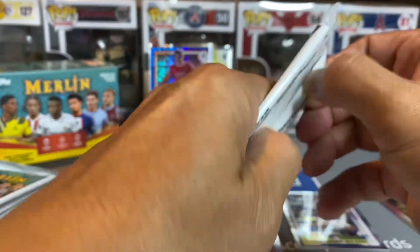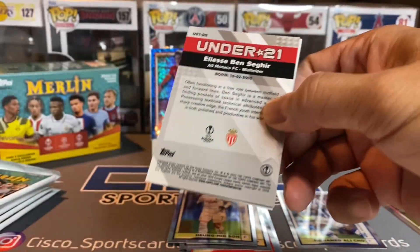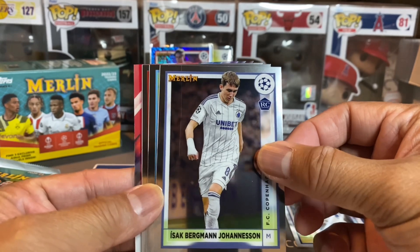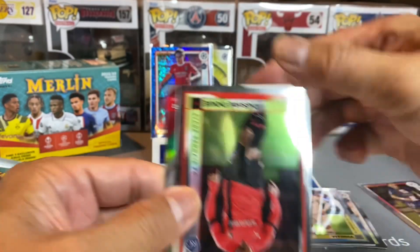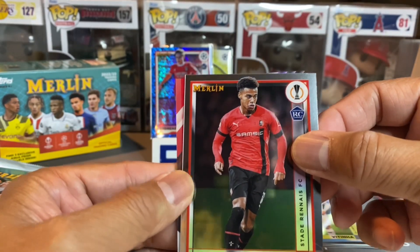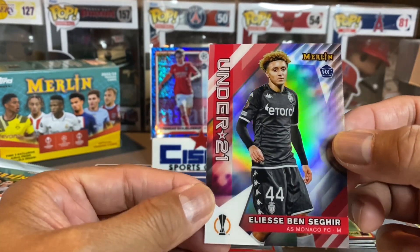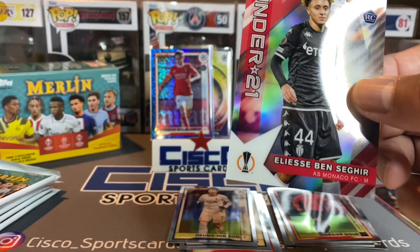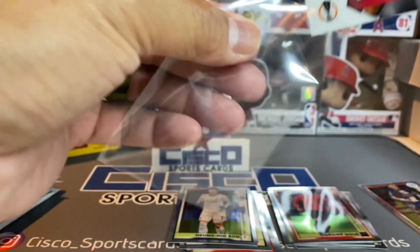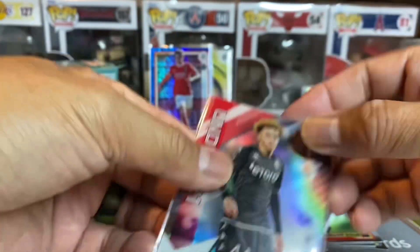Looks like the second pack also took forever and I opened it backwards. Okay — Johannison rookie, another rookie here — Betinha rookie. Three rookies — and we've got an Under 21 insert here. Rookie, rookie — man, that pack had four rookies in it, to include this insert rookie Under 21. Pretty cool.